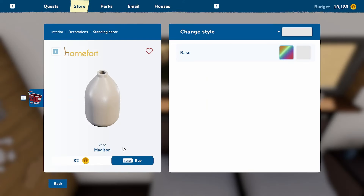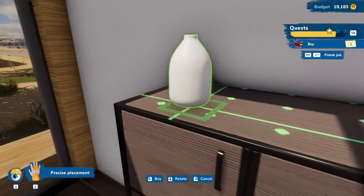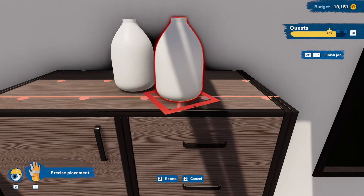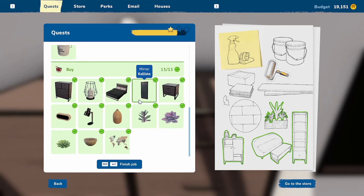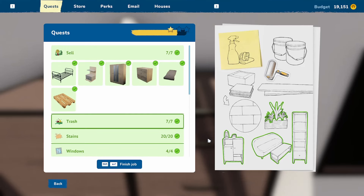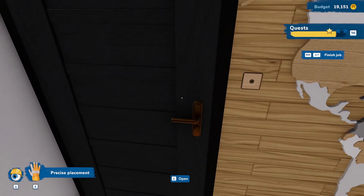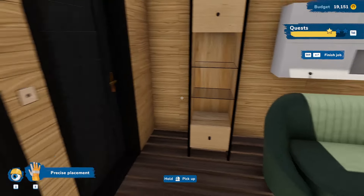Just the vase left, and that goes up on the dresser. Another room done. We leave, close the door behind us, and head into the bathroom — which is also a little disaster scene.